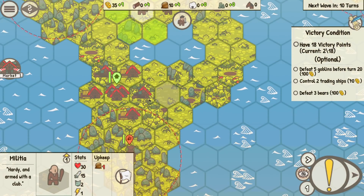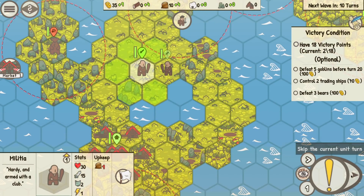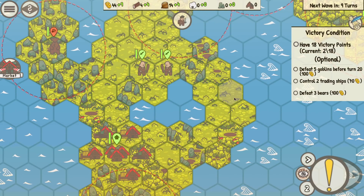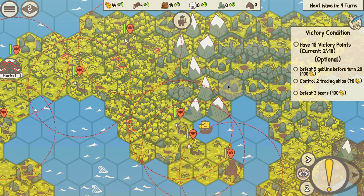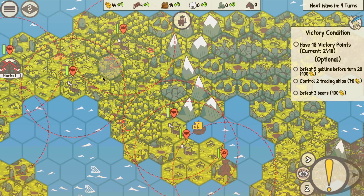Before it was just militia, but now I can make pikemen and archers. If I go again to a town, I can make swordsmen to fight back these things out there. We've got some bears nearby — if I take out three bears I get 100 gold. For right now, let's keep the militia hanging around here until we figure out what to do. There's a bear down here we've got to deal with. Let's pass the turn — no aggressive enemies out there just yet, they're all hanging out in the mountains.